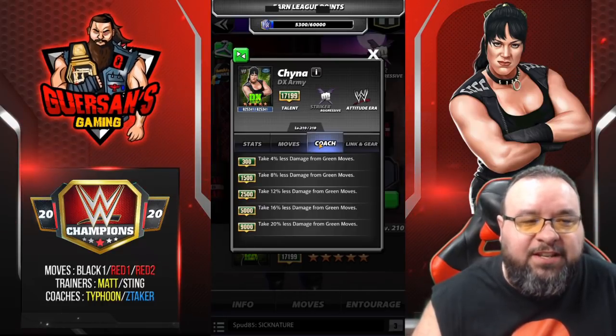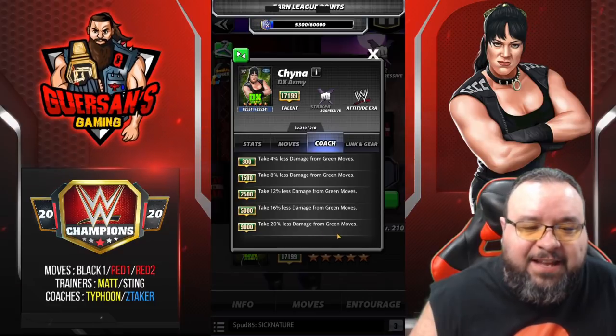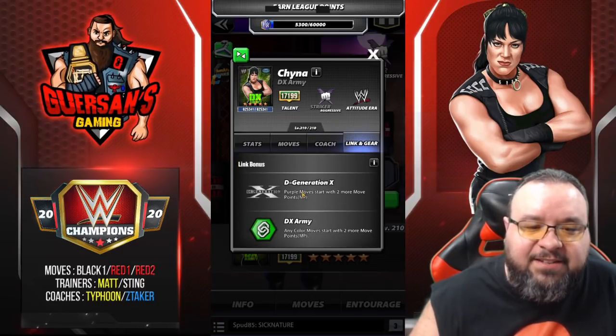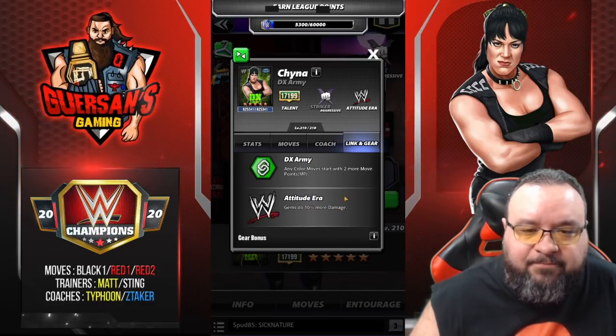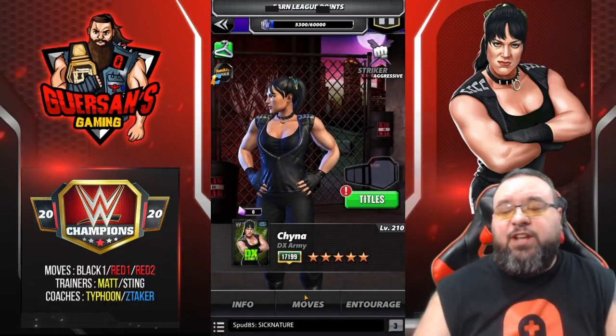She has a coach ability at 9,000 which is: take 20% less damage from green moves. She has links with DX, DX Army, and Attitude Era. Only one set of gear.